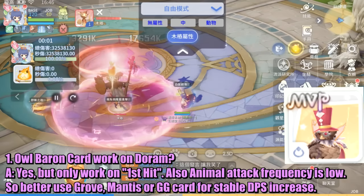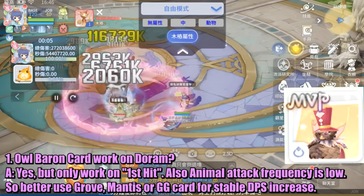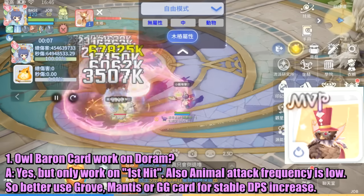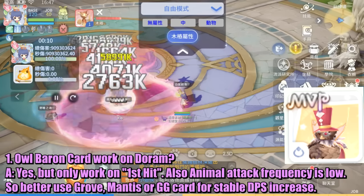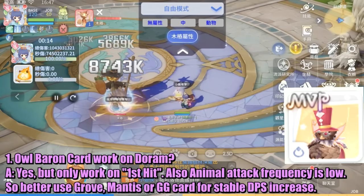Question: Does Owl Baron card work on Doram? Answer: Yes, but only on the first hit. Also, animal attack frequency is low, so it's better to use Grove, Mantis, or GG card for a stable DPS increase.